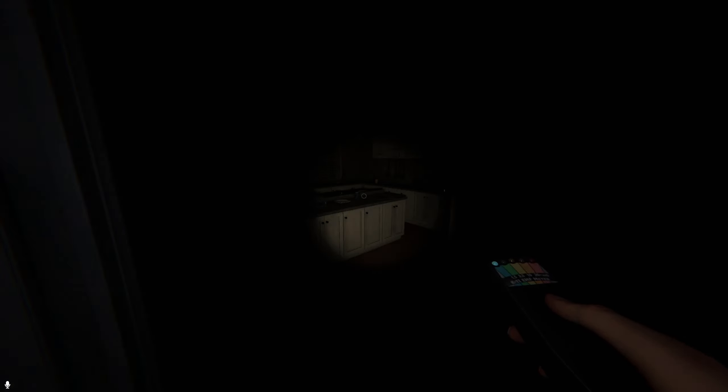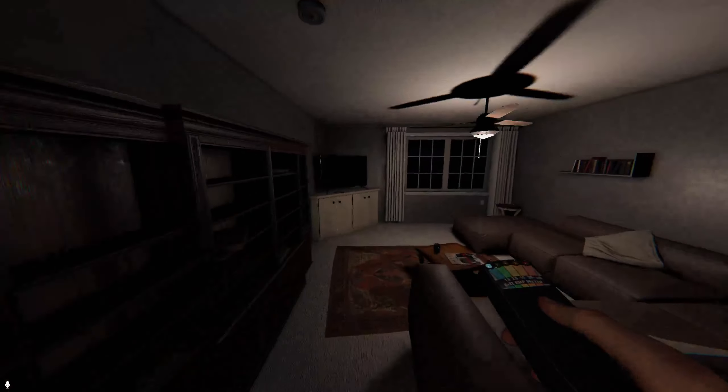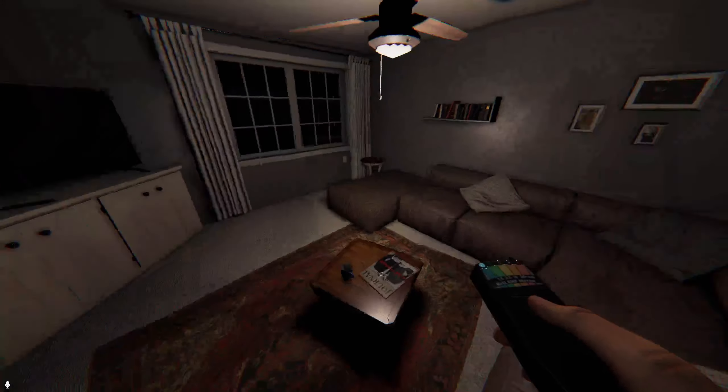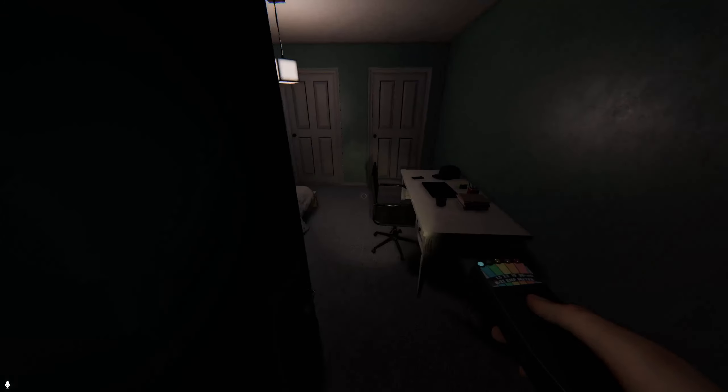Every time you use a Ouija board, make sure to say goodbye, or the board will break and start a hunt — the hunt can get you killed. It said the ghost was in the living room, so we know it's in that room now.